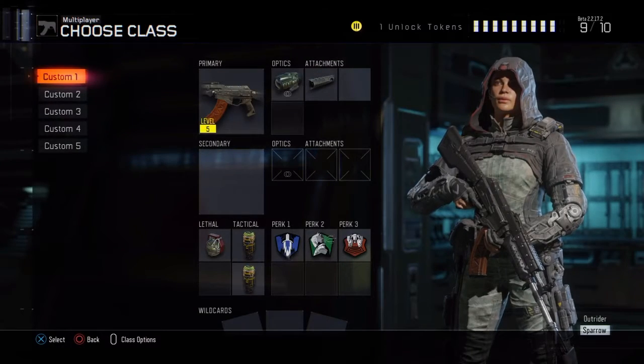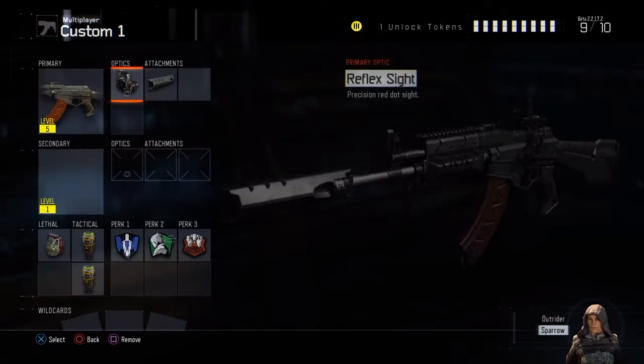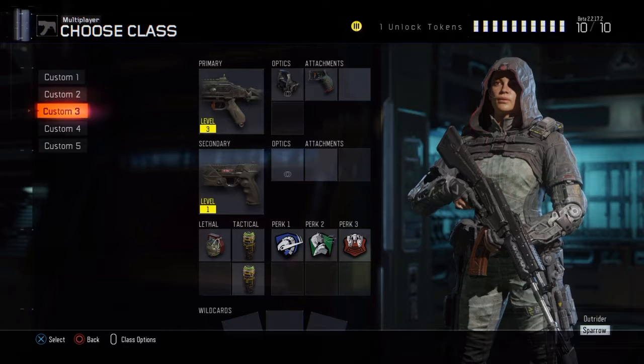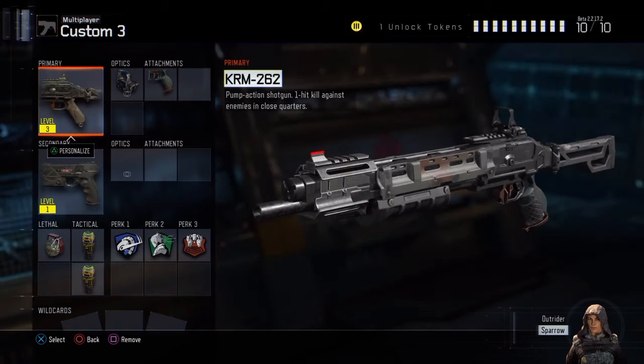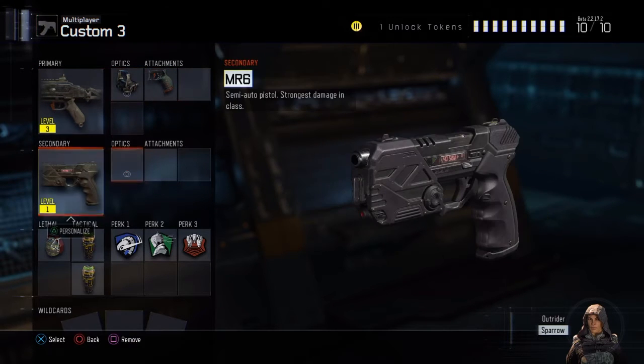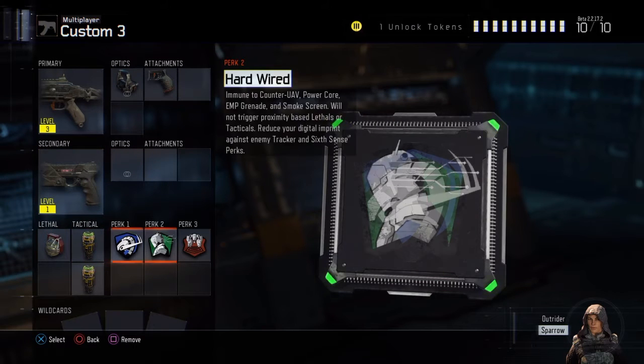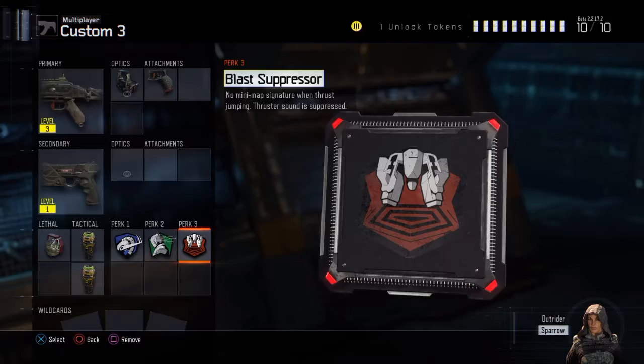My classes — I'm just using the base model weapon, the ARC-7 with Recon Sight and Suppressor, though I might go back to Reflex because that wasn't that good. Another good weapon is the KRM-620, which is basically just the up-the-ante version of the Remington. I don't really use the pistol, and the perks I use are Overclocked, Hardwired, and Blast Suppressor.